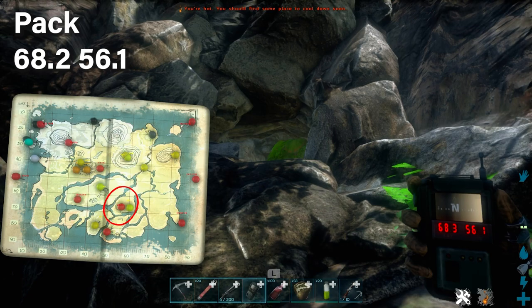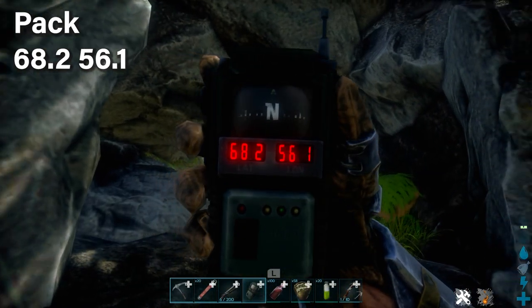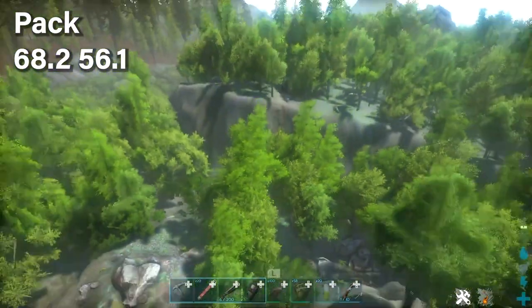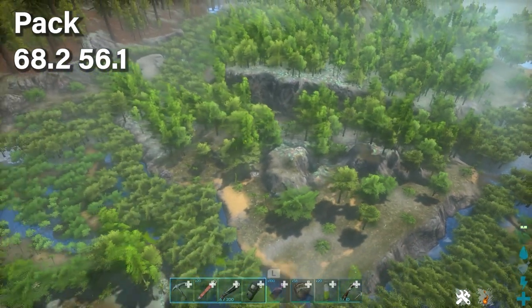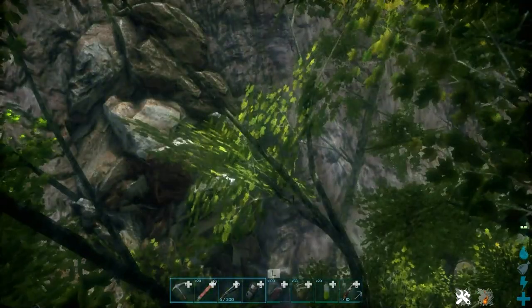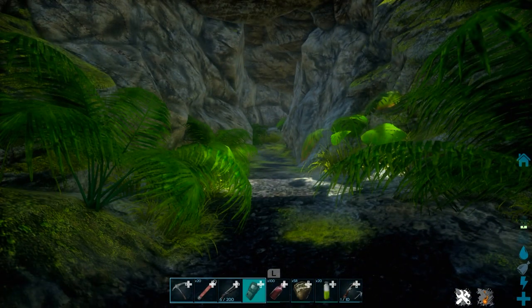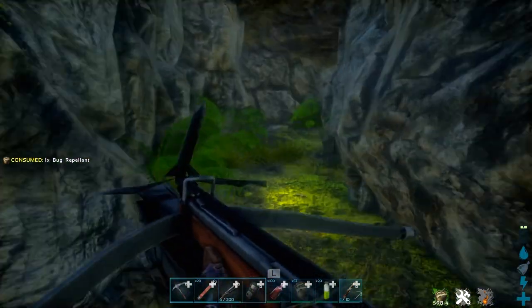For the Artifact of the Pack, the cave entrance is at this location. It's probably one of the harder ones to find because it blends into its environment. The best way is to fly in from above — you'll see a giant cliff side and these rocks indicate where the entrance is. Otherwise, just use a GPS. You'll be using a shotgun with a flashlight, and you'll need a grapple crossbow and grapple hook.